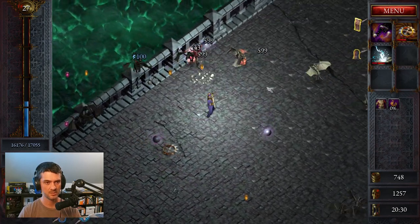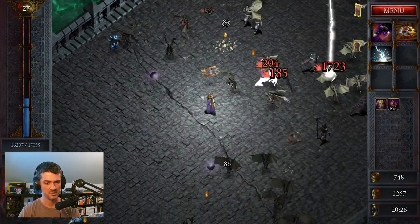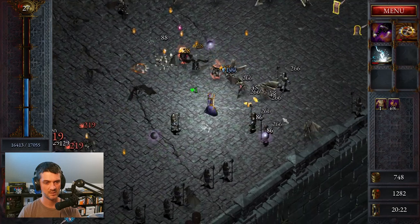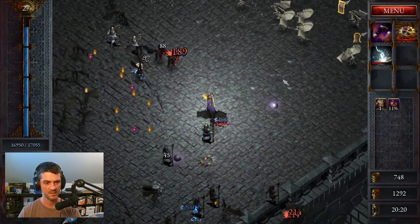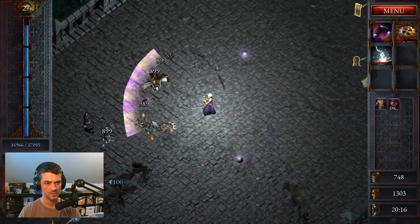The Cupbearer is a friendly NPC available in the camp after the player finishes the Cupbearer quest. Upon completing it, the player may now brew potions back in the camp. In order to find the Cupbearer — his name is Rafiq by the way, although I call him Gandalf because why not?